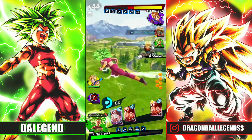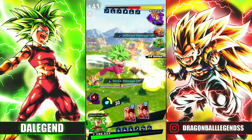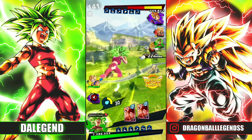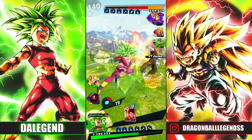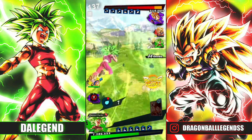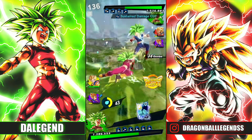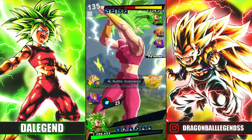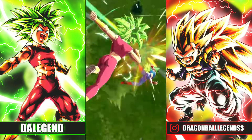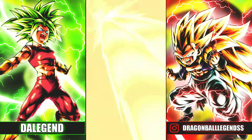Let's do some damage with Kefla this time — you're gonna see, even with the color disadvantage, she can deal a lot of damage. Long combos too, so that's pretty cool. I destroyed a purple Vegito with Kefla, and then I killed his Kefla. That's really, really good.